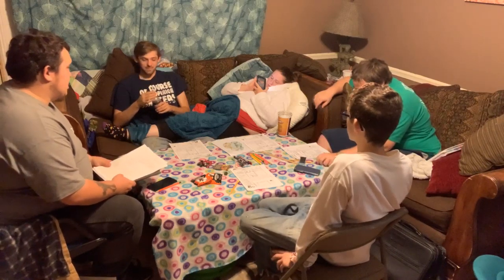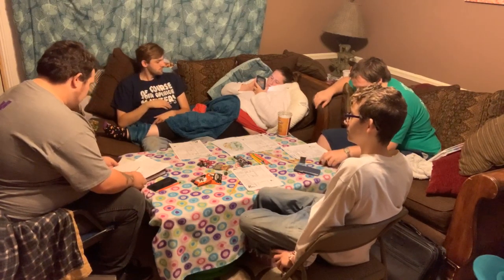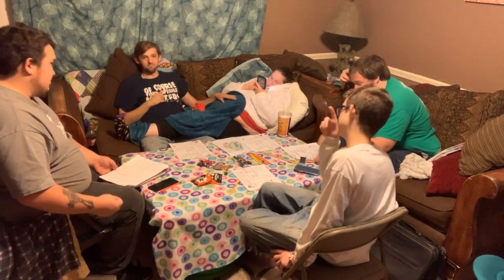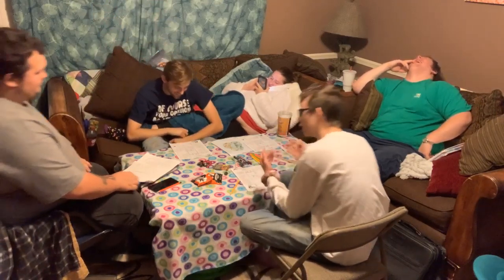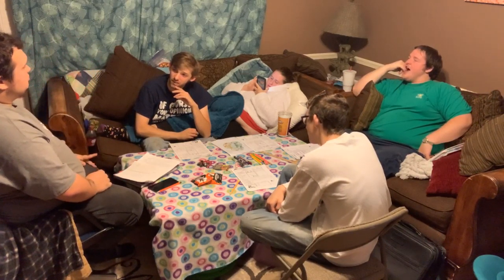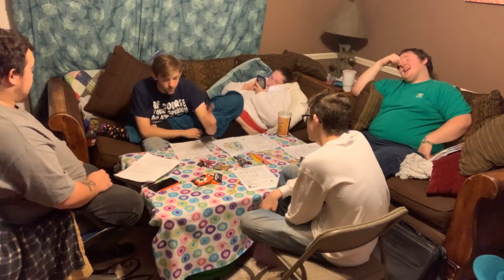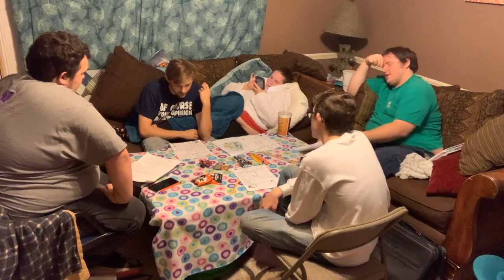Next up are the other two mummies and they're going to do a twin attack. They both have embalming tools stuck inside their bodies — they're going to rip them out and attack poor little paralyzed Matt. They only got 37... wait — 37 life. Can I make a reaction roll? I want to get in between them and him.